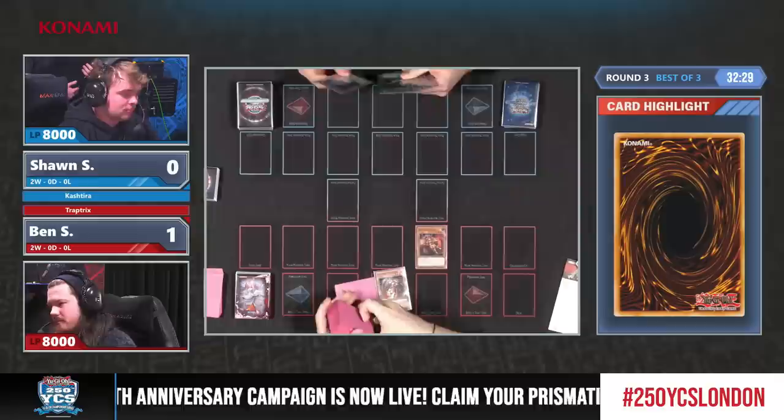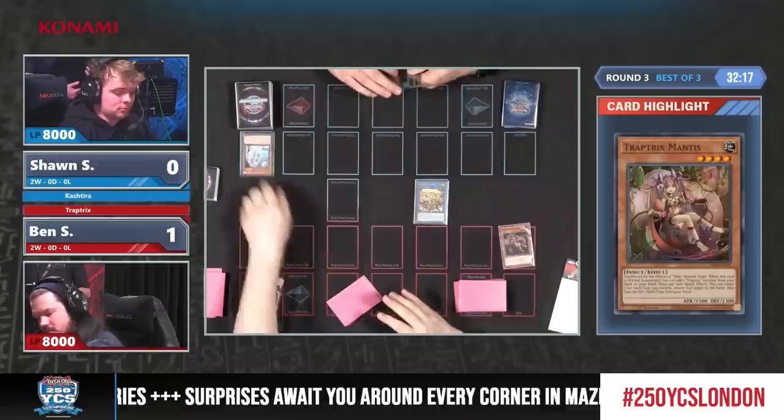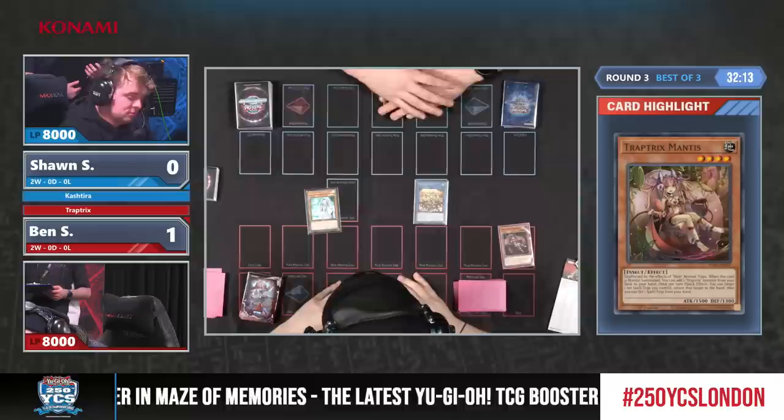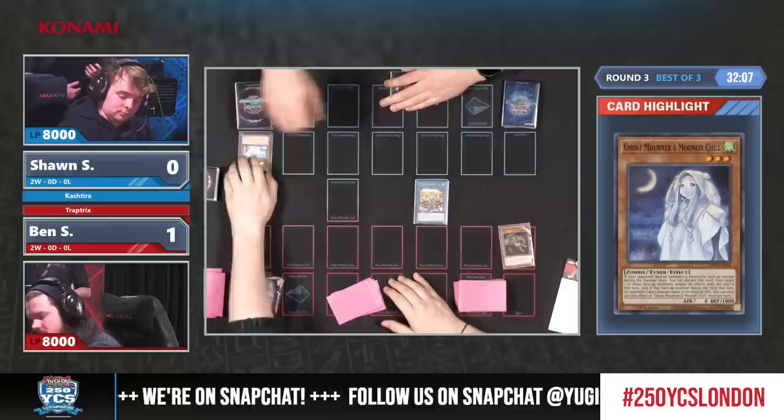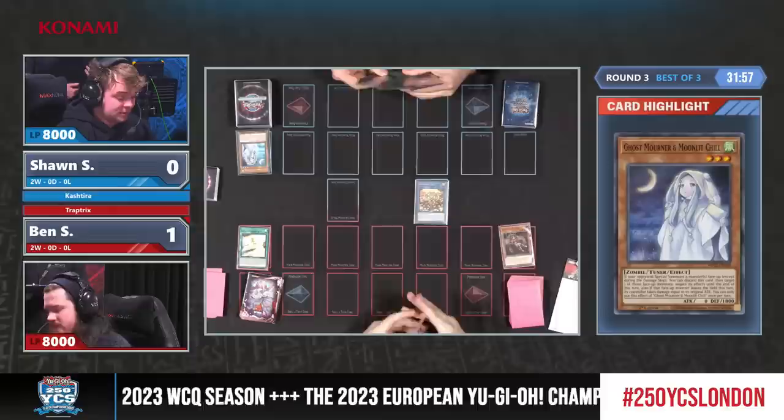That is obviously not an ideal situation, however Trap Tricks is not particularly known for its ability to end the game so fast. Ghost Mourner is a very good target on Serra. We have seen it very popular in Kashtira instead of cards like Veiler, mainly because it's a level 3 tuner so you can Normal Summon it to make Baron really easily.